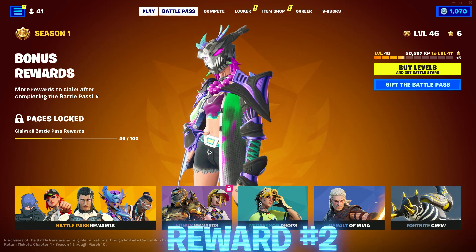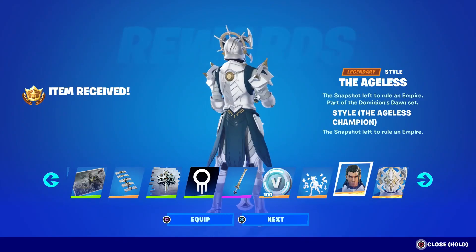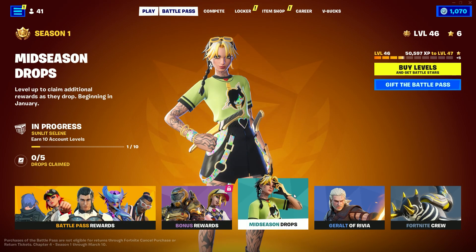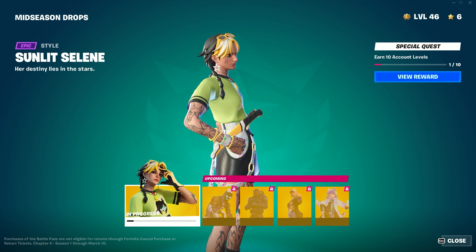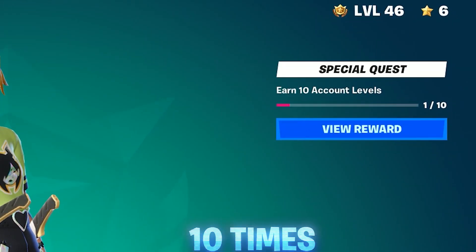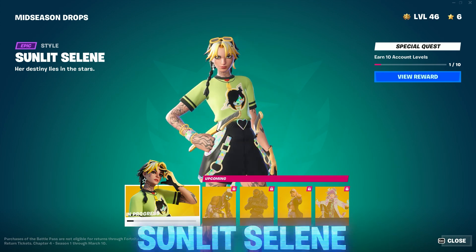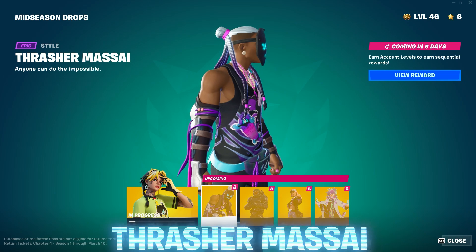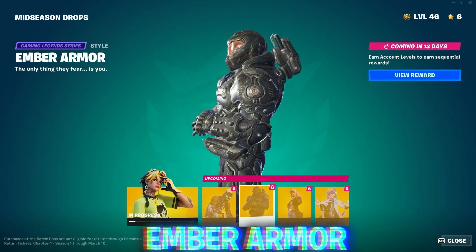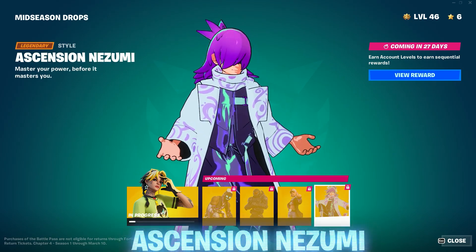The next free rewards you can get your hands on are the addition of the mid-season drops. If you own the Fortnite Chapter 4 Battle Pass, you will be eligible for these free rewards in the form of some free edit styles. To unlock these, you need to make sure you are leveling up 10 times. The styles are: Sunlit Selene, Thrasher Maasai, Ember Armor, Away Game Dusty, and for the final style, the Ascension Nezumi style.